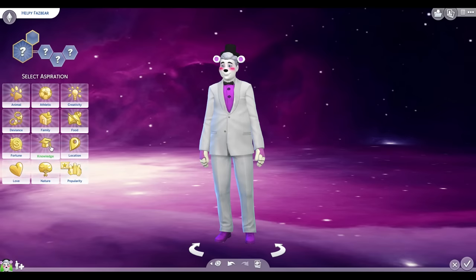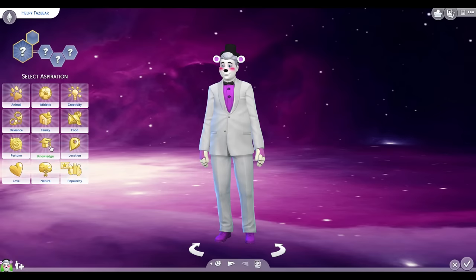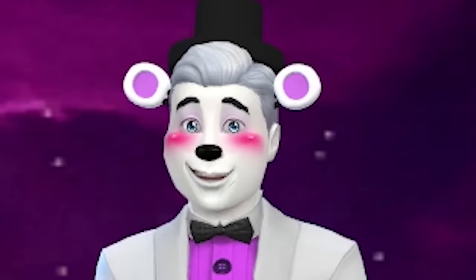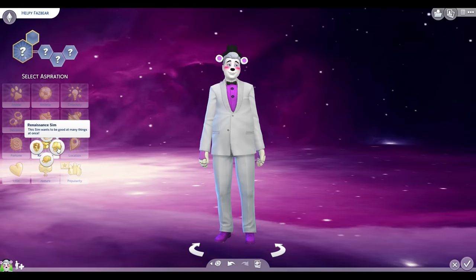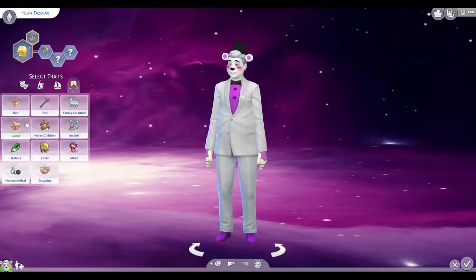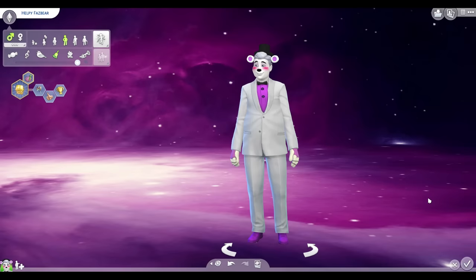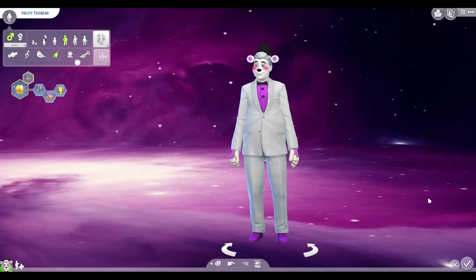His aspiration - there's nothing that's really like his aspiration being building a business. I could do food, but not really. He's more like a helpful person, so I'll do knowledge - good at many things at once. Perfect. I'll say he's cheerful, good because he helps you, and ambitious because he wants to make the best pizzeria ever. There we go. Bouncy walk - perfect. And there we go, there's our first character! Feels weird not making like a bunch at once, but also kind of nice. Now I can just focus on one character at a time - I've never gotten to do that.